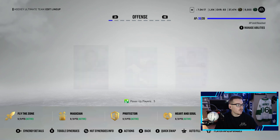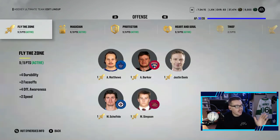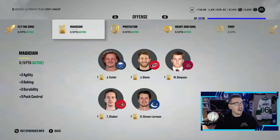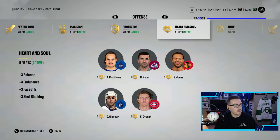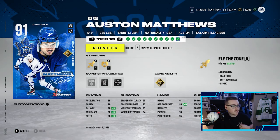In goal we have Team of the Week Freddie Anderson. Looking at the synergies: we have Fly the Zone activated, which gives plus four durability, plus two faceoffs, plus four offensive awareness, and plus two speed to Matthews, Barkoff, and Shifley. Magician is activated as well — three agility, three deking, three durability, three puck control to Eichel, Slavin, Shabod, and Oel. Protector gives plus four defensive awareness, deking, shot blocking, and slap shot accuracy for Nylander, Slavin, and Shifley. Heart and Soul gives plus three to balance, endurance, faceoffs, and shot blocking for Matthews, Kadri, Jones, Gilmore, and Dvorak.